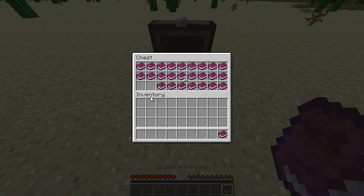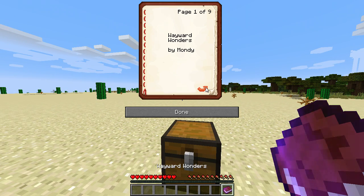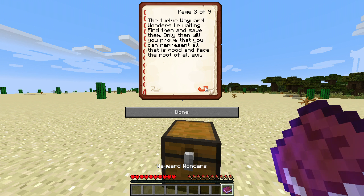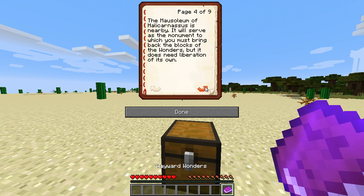But first we should read what has happened here. Wayward Wonders by Monday. Evil forces have taken over the finest locations ever to exist on the face of the earth. It is up to you to find them and rid them of this evil. You are the only pious person left in the world. Many have tried and many may still be doing so. The evil remains. The twelve Wayward Wonders lie waiting. Find them and save them. Only then will you prove that you can represent all that is good and face the root of all evil. The Mausoleum of Halicarnassus is nearby and will serve as the monument to which you must bring back the blocks of the wonders.